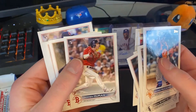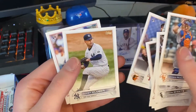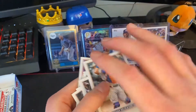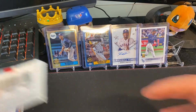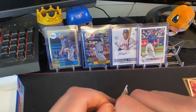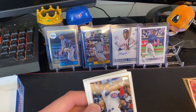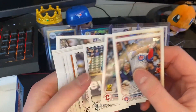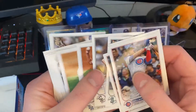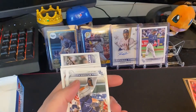Jeremy Duran right there — that's another guy we're watching for. This box started a little hot but has cooled down. Kyle Lewis — I grabbed one of his PSA 10 cards for $20 on the day.